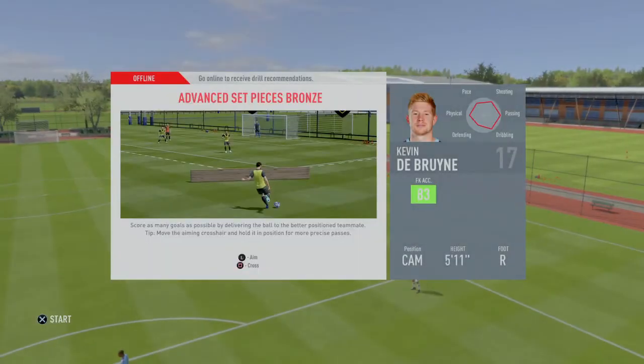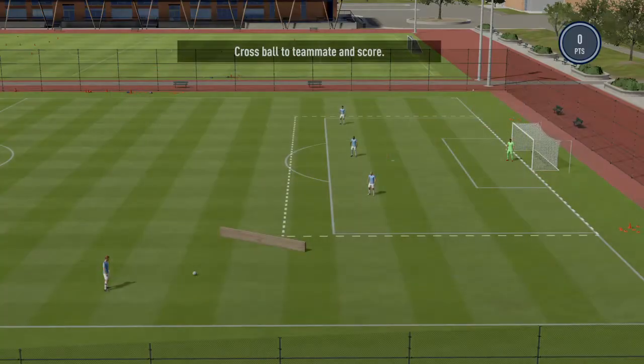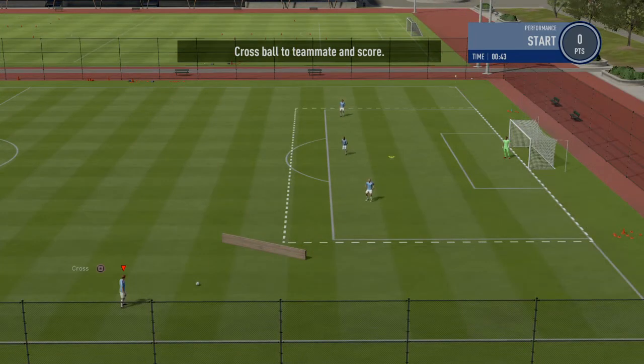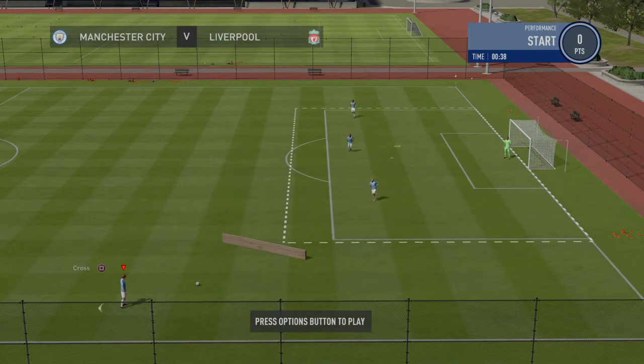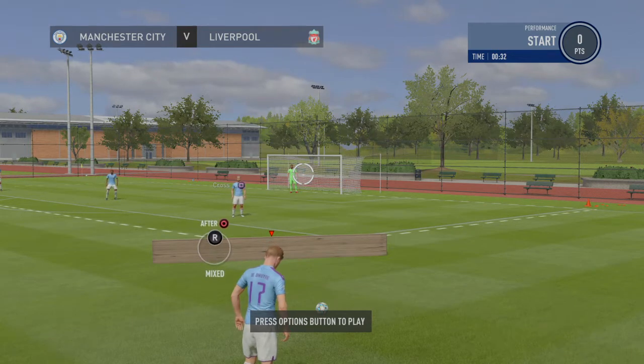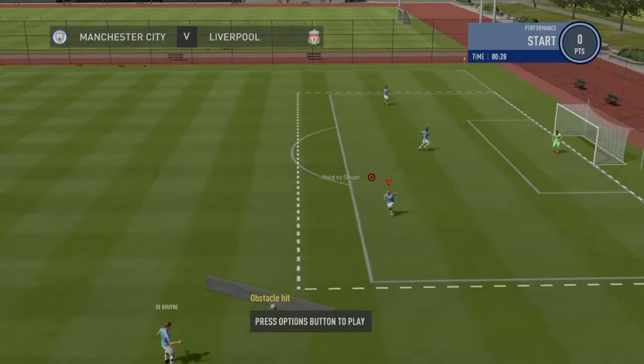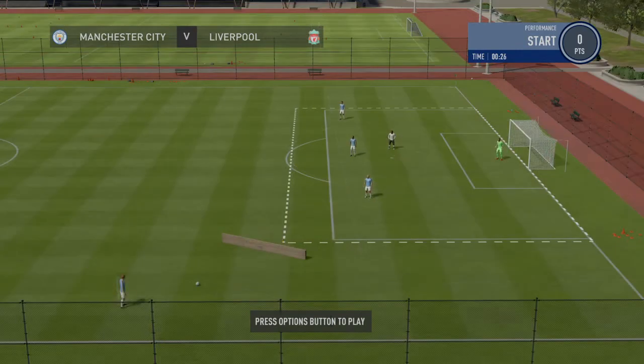So the left joystick is to move around, the right joystick is to change your view. Circle is to shoot, X is to pass, and triangle is for a through ball. You can also do R2 which will do a straight pass, and square to side tackle, then circle to tackle.